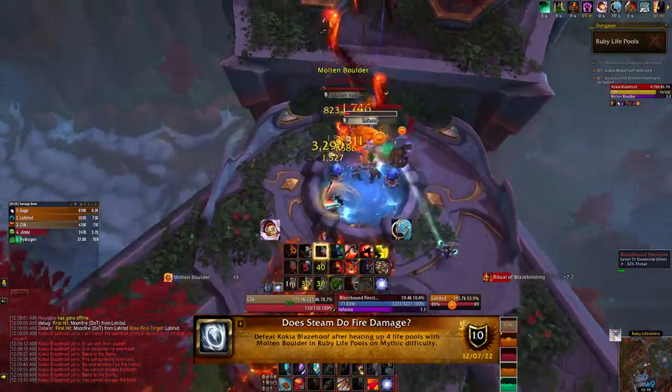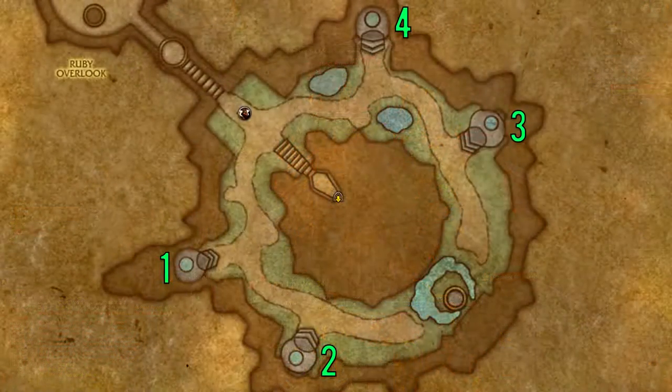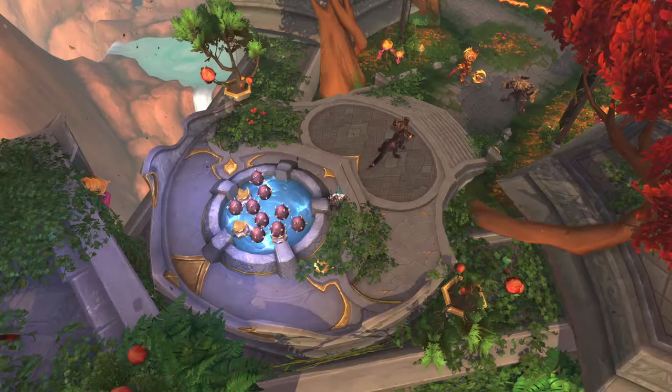For the second boss achievement, as I'm recording this it's a little bit buggy so you might wipe and have to do this a couple times to get it right. On the platform there are four life pools — these are not the little puddles of water that you walk past while clearing trash; there is a separate path to get to each of these, and they look like this.